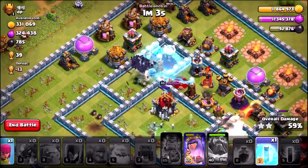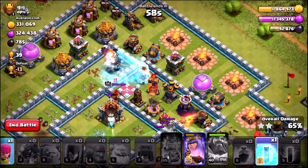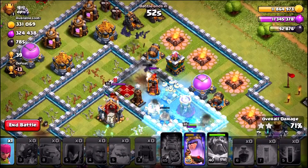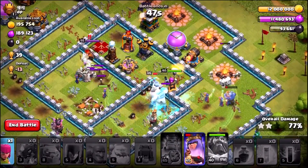Let's freeze it again. The bats are making their way through the base. It looks like we're gonna just about get it — there it goes. We're gonna go with another freeze spell on another Wizard Tower, but I don't think we're gonna be able to clutch the triple star. Let's find out.